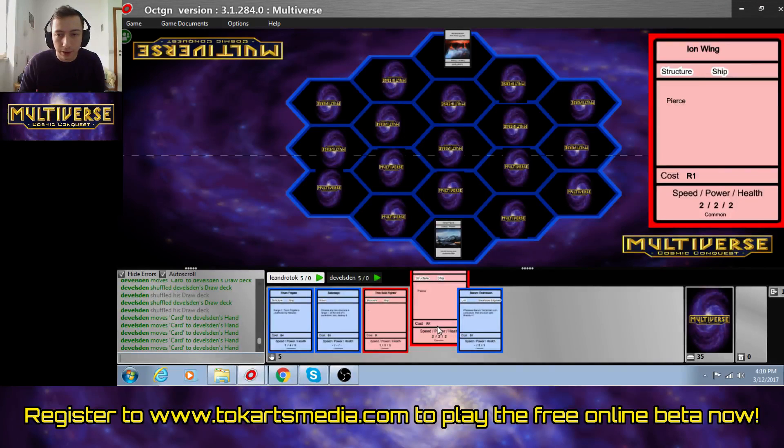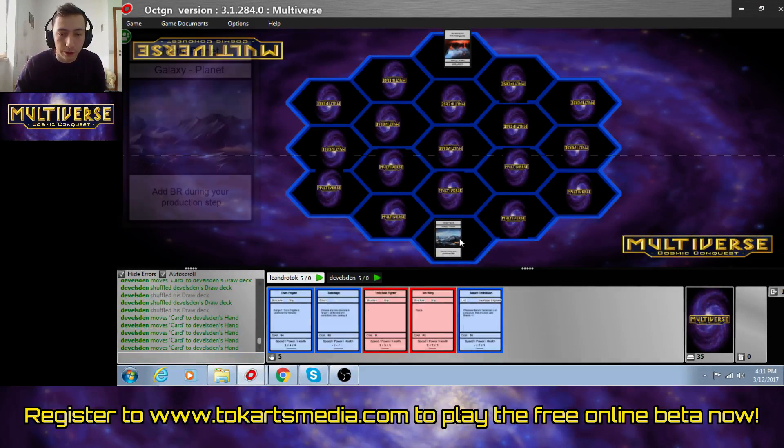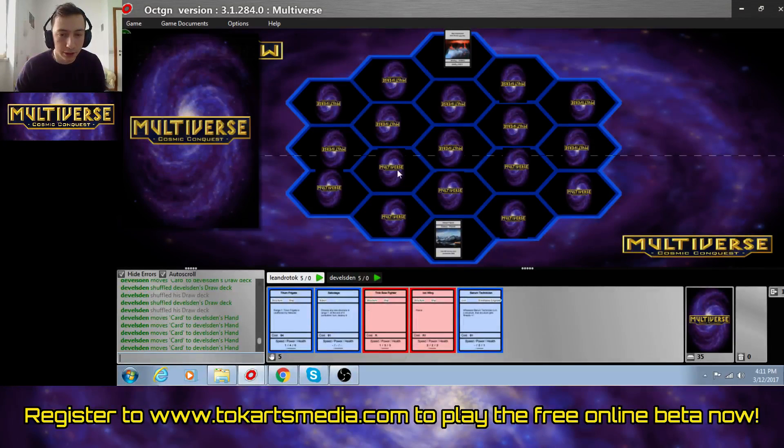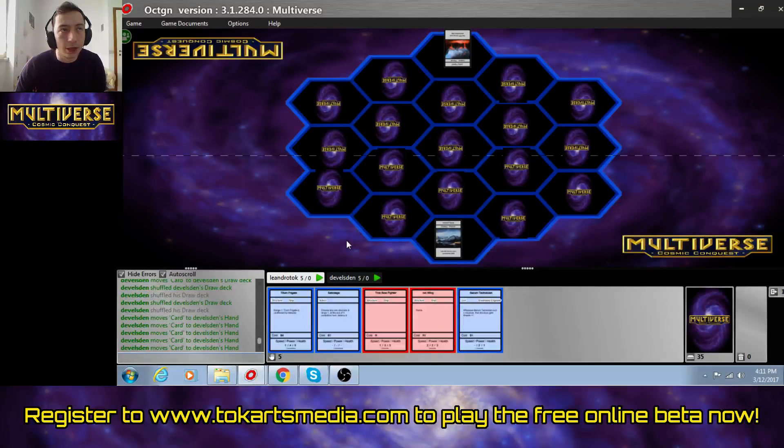So an idea came to me — I believe in the shower — on how to make speed work. Now a card with speed 2 can move onto a space in range 2, essentially, or range 1 as well, and that is one move. So if this were a unit with speed 2, I could move it here, and I don't explore any of the two spaces in between. I just teleported there, basically — like you would in Star Trek with a warp drive, or in Star Wars with a hyperdrive. You skip through space.